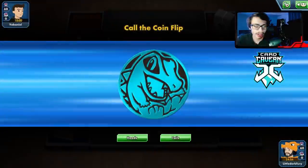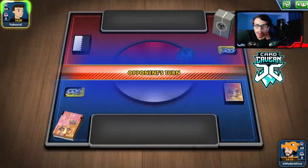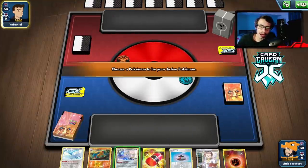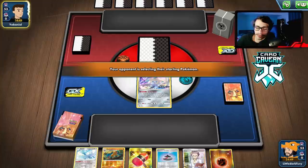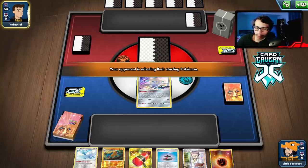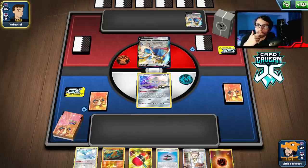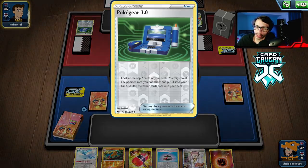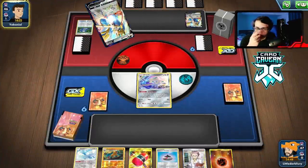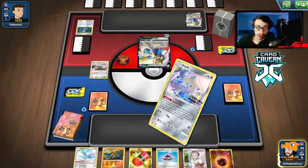Getting into another match — this guy has a metal deck box, so what else could it be but ADP? Three ADP decks in a row on the ladder. Going second is fine because you can dig more for Research Lab. Our hand isn't bad — the best top deck would be Swablu or Research Lab. Zacian could mean Luke Metal — no, we can beat Luke Metal. If they play Aegislash though we can't beat them. It looks like it is Luke Metal — they've got Pokégear.